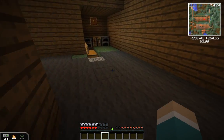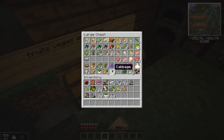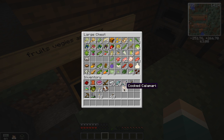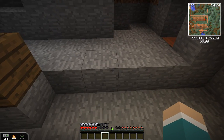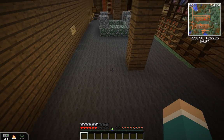Over here is where we have our cooking area. We have our crafting table and furnace again. And then here is where we have all of our food and stuff, so we can stay alive. That's where we have all of our stuff, like food and that kind of stuff.